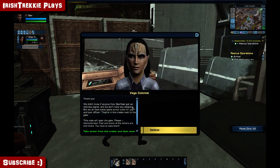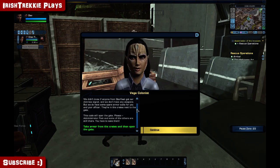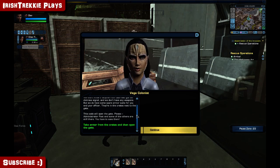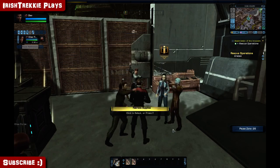We didn't know if anyone from Starfleet had our distress signal and we don't have any weapons. But we do have some spare armor suits for you and your officer — they're in the crates next to the gate. This code will open the gate. Administrator Post and some of the others are still there — you have to save them. We will — well, we'll try.